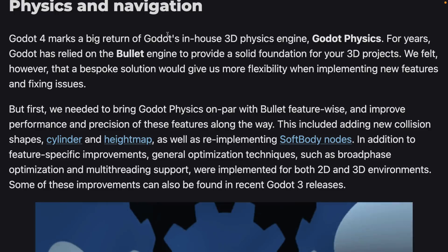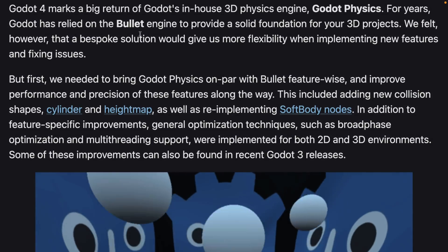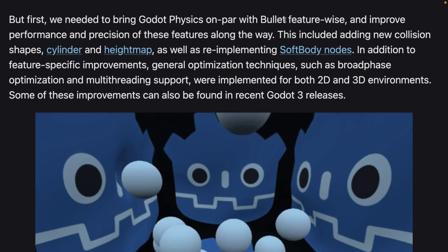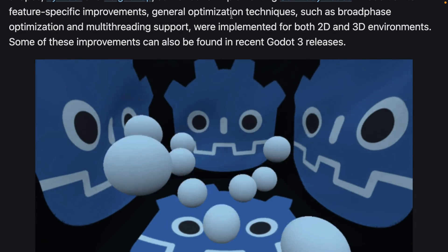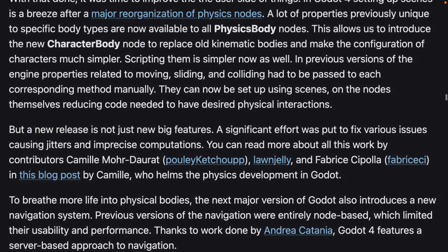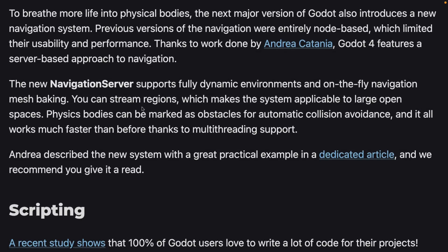Moving into physics and navigation — there's the big return of the Godot in-house 3D physics engine, Godot Physics. It used Bullet for the longest time, but a bespoke solution gives more flexibility for implementing new features and fixing issues. They're bringing it up to par with Bullet in terms of features, improving performance, adding new collision shapes like cylinders and height maps, and re-implementing soft body nodes. There's also broad-phase optimization and multi-threading support for both 2D and 3D. The navigation server for dynamic on-the-fly pathfinding — useful for AI characters — was also included, working in both 2D and 3D.